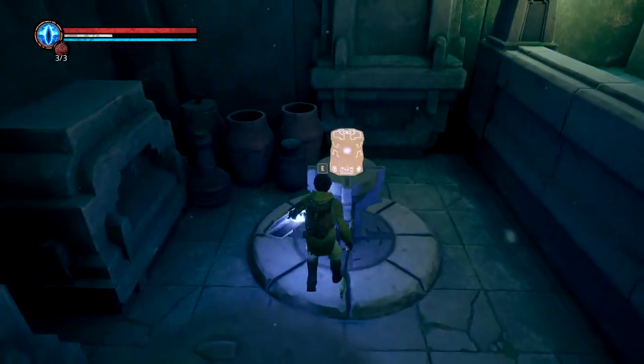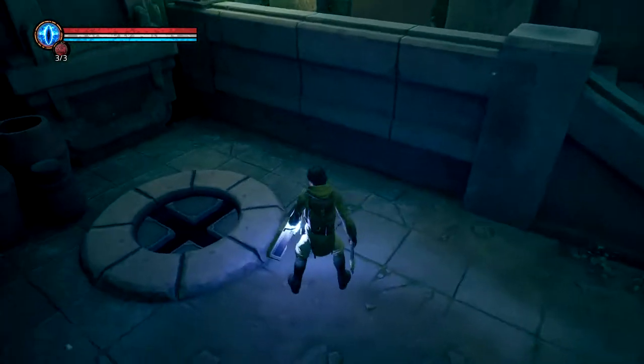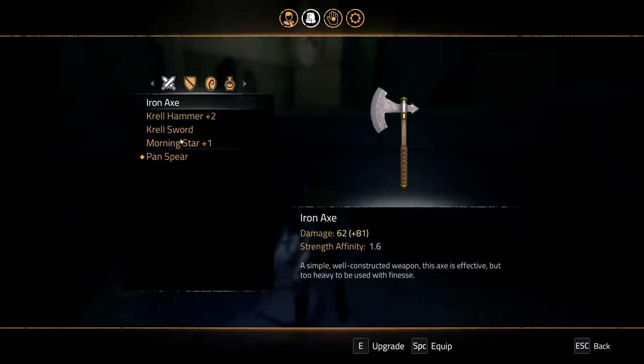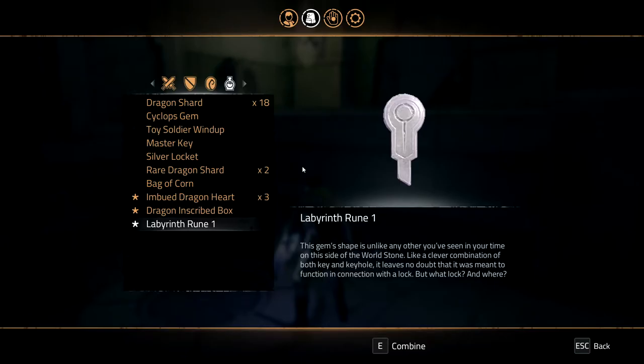So we got up the ladder — well this is an interesting looking thing. They have a lot of stuff going for them, but this is the weird one. The labyrinth box — now this sounds familiar. Let's open it. Labyrinth rune: a clever combination above the key and the keyhole.